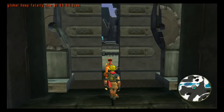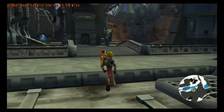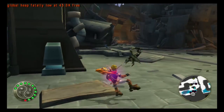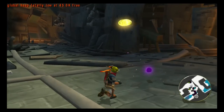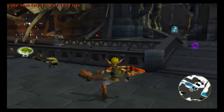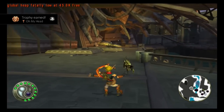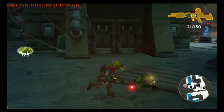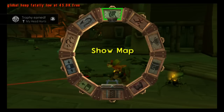Here we have to farm or grind 125 gems. After getting the two trophies for 25 gems and 125 gems, we can use the second controller trick to unlock the rest of the gems. This should take you overall about 15 to 20 minutes to get all 125 gems.